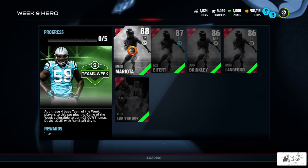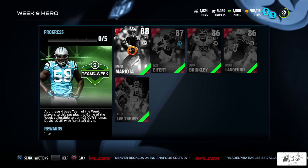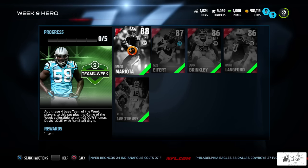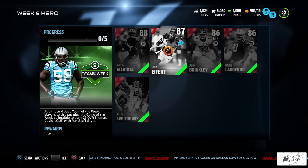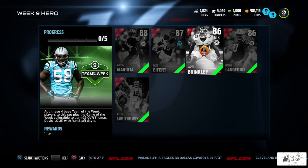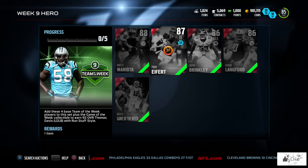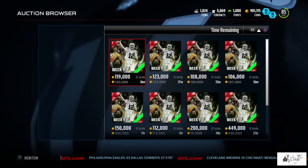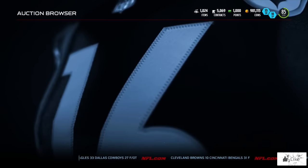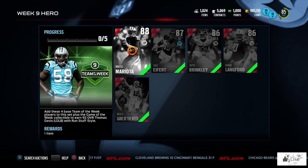Here we are with our week nine hero set — all the collectibles right here, featuring another Marcus Mariota. I know Ryan is going to be happy seeing Mariota getting yet another elite item in Ultimate Team. We also have Tyler Eifert, who was very deserving of an 87 overall, an 86 Jasper Brinkley, and an 86 Kendall Langford. The week nine collectible is currently selling for 107,000 coins, which you do need for Thomas Davis.